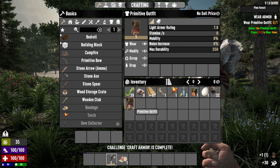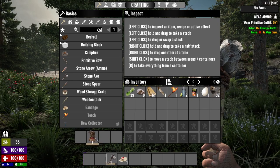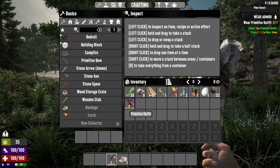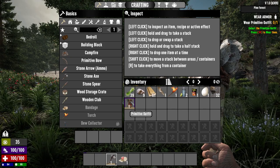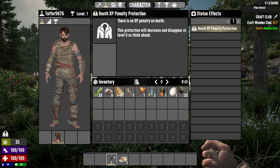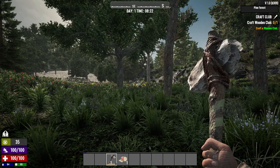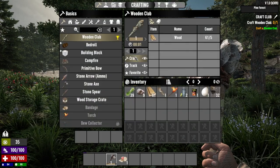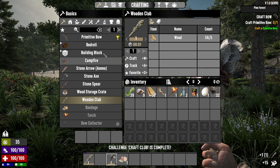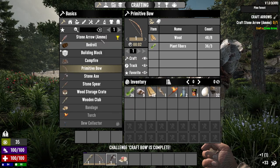Alright, I guess we gotta put it on now. Wait, that's not our thing — oh here it is. Everything's a little goofy now. Alright, now craft wooden club. Good, at least now I can do some fighting if I have to. Primitive bow. Stone arrow.